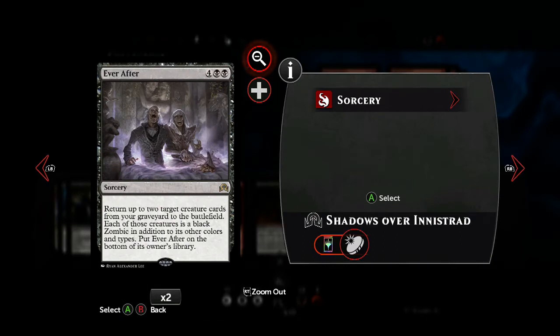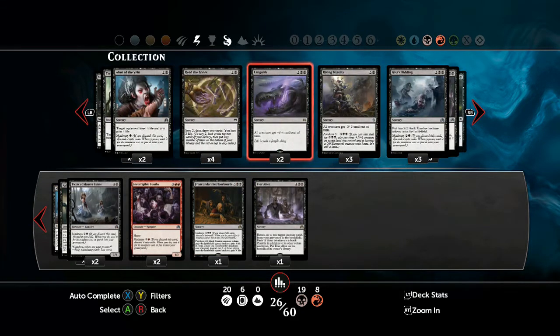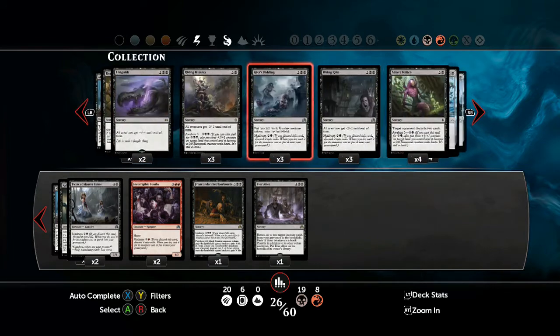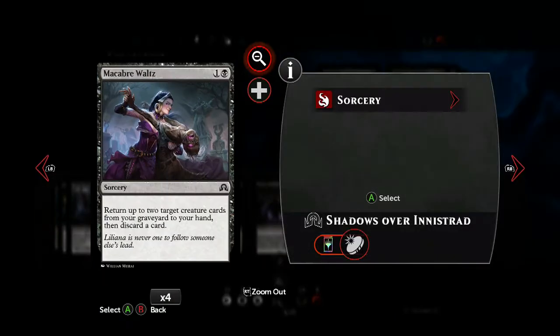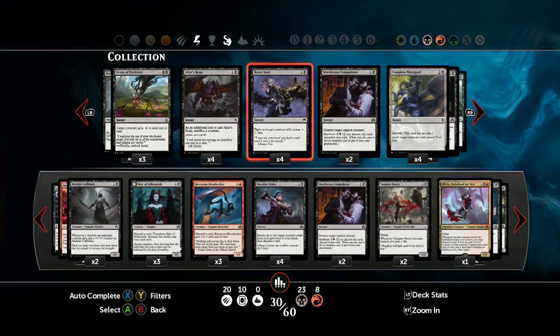Another card you can use is Ever After. Because this deck uses quick attackers that are relatively fragile, you want a way to get them back — though this is more of an end-game spell, so you'd only want one. The main recursion spell we're going to use is Macabre Waltz — almost tailor-made for a Madness deck. You return 2 creature cards from your graveyard and then discard a card, meaning you can pay its Madness cost and put a creature straight into play. Essentially you're returning 2 creatures to your hand and potentially playing an additional one for a reduced cost, all for 2 mana.